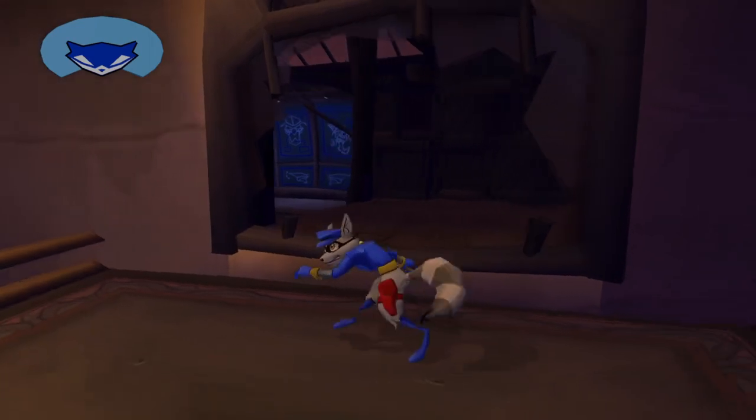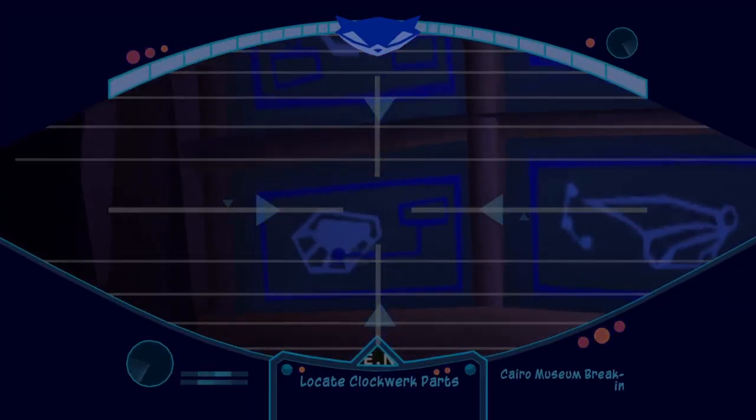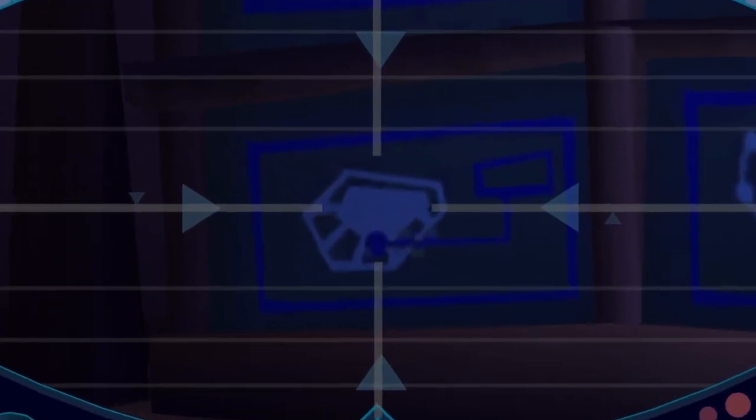Before going into the next room, you can check out these blueprints on the back wall: Clockwork's skull, his heart, his wings, and his — sideways d-shaped organ. Yes, the most critical component of all mechanical owls. Indeed, you can't have a mechanical owl without one of those.